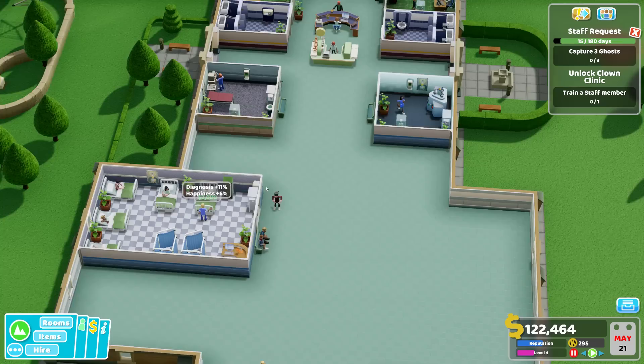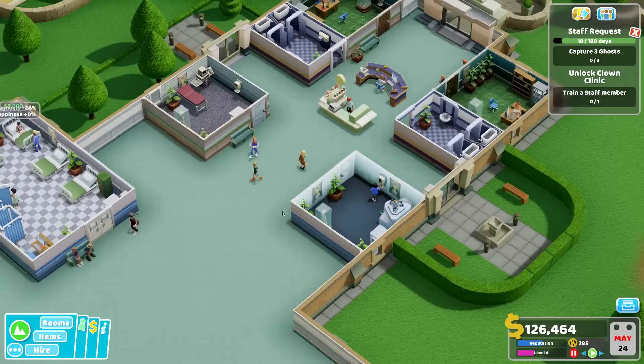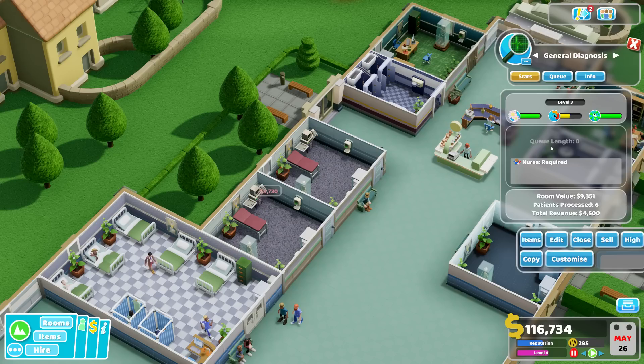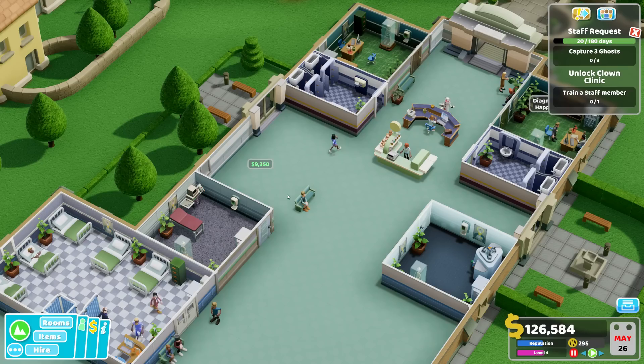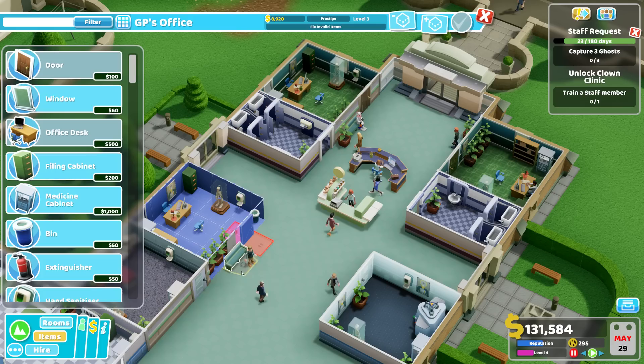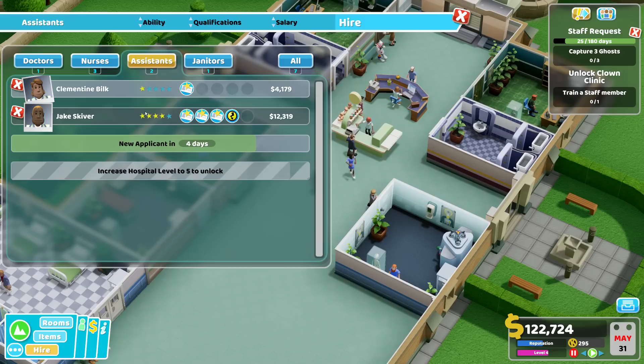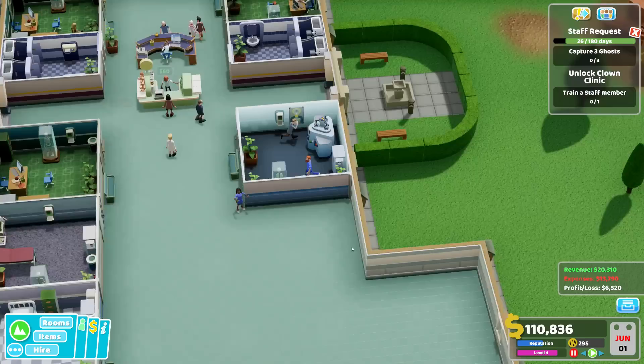Now at least we've got the two-star rating. Clowns is something coming up soon. Oh, look at the ward — it's full! Why is the ward full? I didn't expect that. Let's get the general diagnosis here as a copy, but I'm going to remove it here. Let's sell this room and have another GP office there. We'll need to move the bench — that's working out, and we'll probably need another doctor for that.